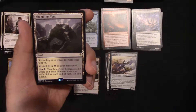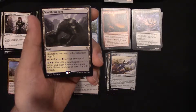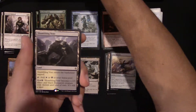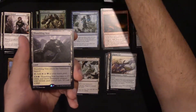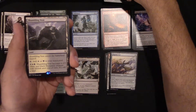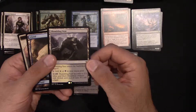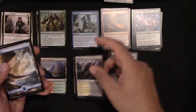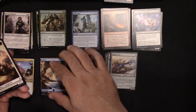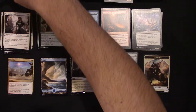Shambling Vent — when it enters the battlefield tapped, add white or black mana, and you can also become a 2/3. Let's see what Shambling Vent is worth. Shambling Vent is $1.29, not bad. And we got a full art land — that's fancy — and a token.